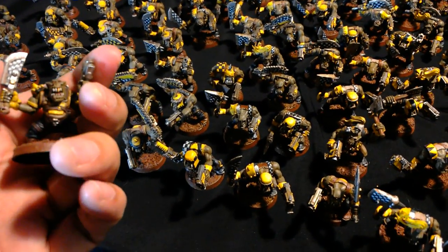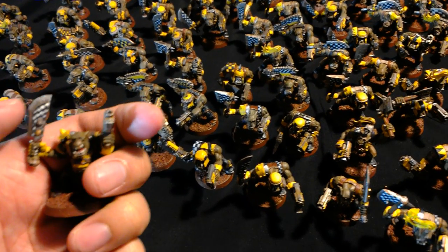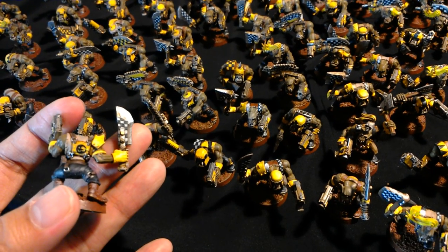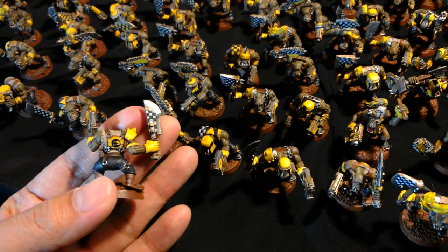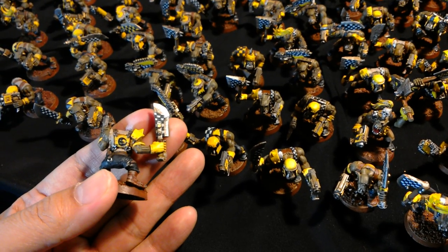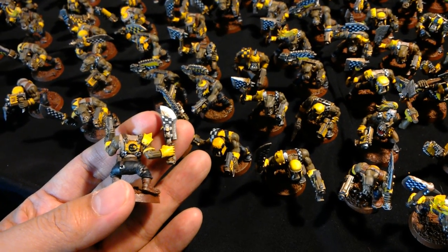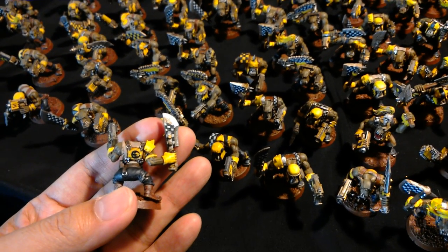This guy here has a shoulder pad done in the flames. He's got checker patterns on both sides of his choppa. He's got a bad moon — all of them with back plates have bad moon symbols freehand painted on them. That's basically just doing a black crescent moon and then adding in little yellow squinty eyes and spiky teeth, and then cleaning it up with black again.